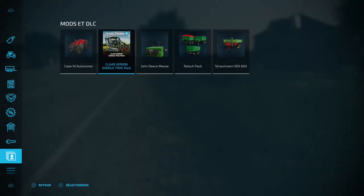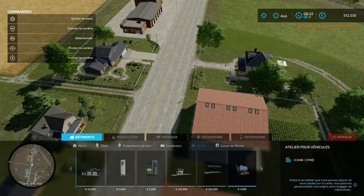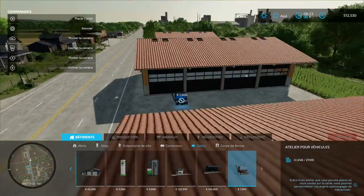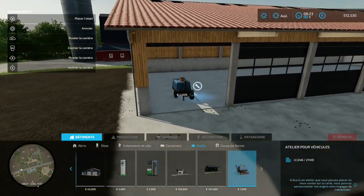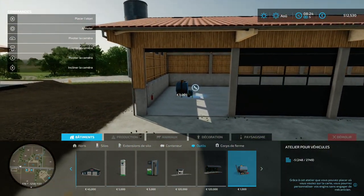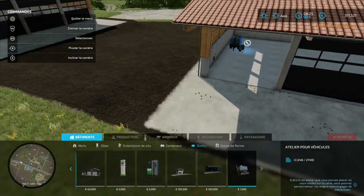On va poser le quatrième mod, qui se trouve dans Outils — c'est l'atelier pour véhicules à seulement 1000 euros. On va le mettre là. Est-ce qu'on pourrait le rentrer à l'intérieur du bâtiment ? Les portes sont ouvertes. Si je fais ça... ça marche ! J'avais pas vu ça — vous pouvez mettre des choses à l'intérieur d'un bâtiment. C'est cool.